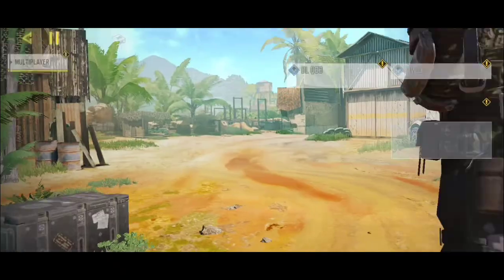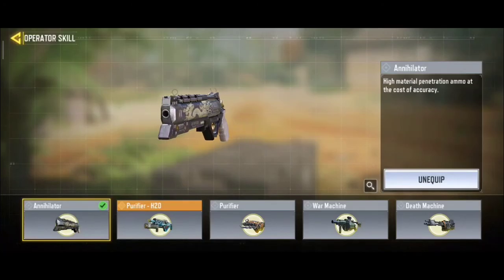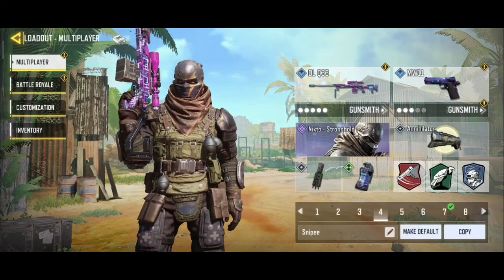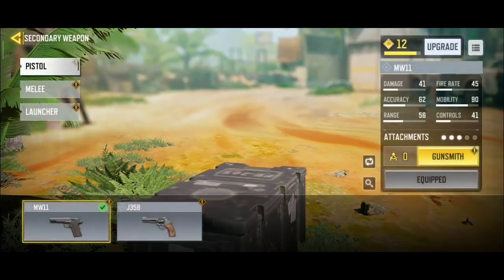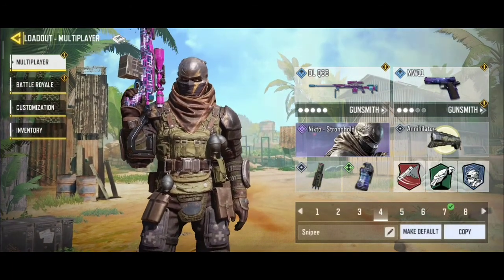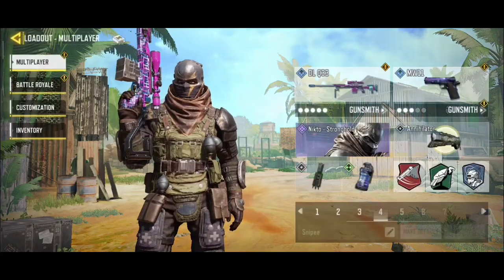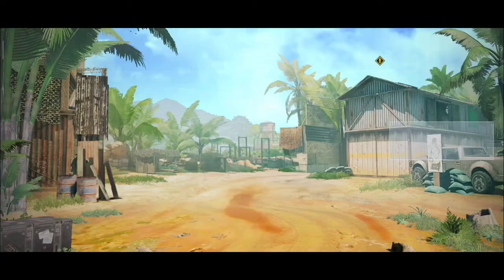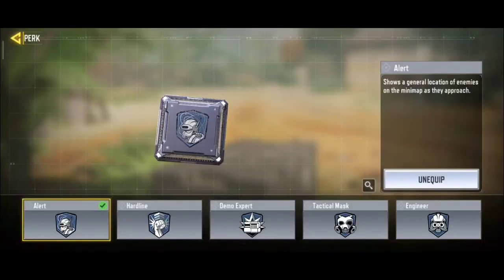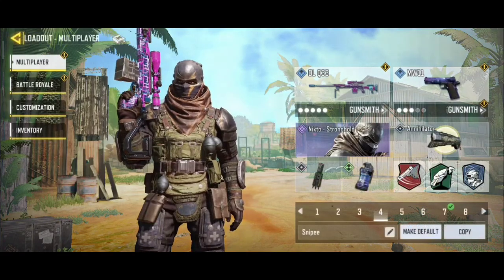For my loadout, I have annihilator because I'm using a sniper — one shot, one kill is all I need. I have an MW-11 to use as a face-to-face gunfight. I use a tripmine and smoke bomb. And there you have my perks: Agile perk 1, perk 2 Vulture, and I use Alert — it's perk 3.